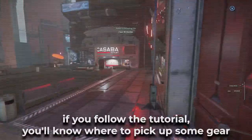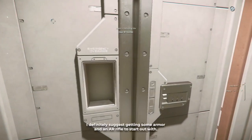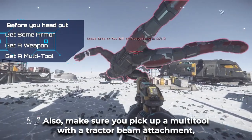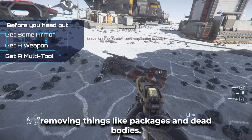With time, if you follow the tutorial, you'll know where to pick up some gear before heading out. I definitely suggest getting some armor and an AR rifle to start out with. Also make sure you pick up a multi-tool with a tractor beam attachment for moving things like packages and dead bodies.